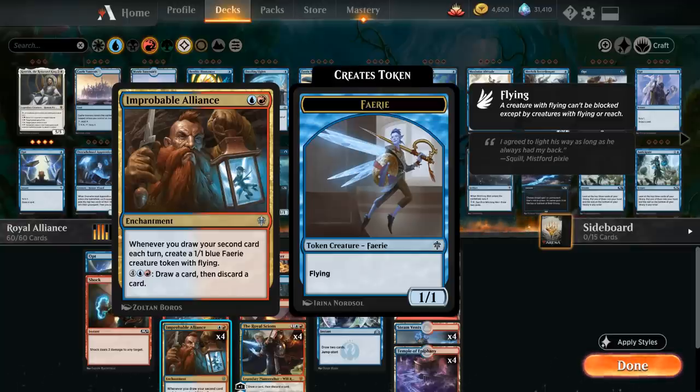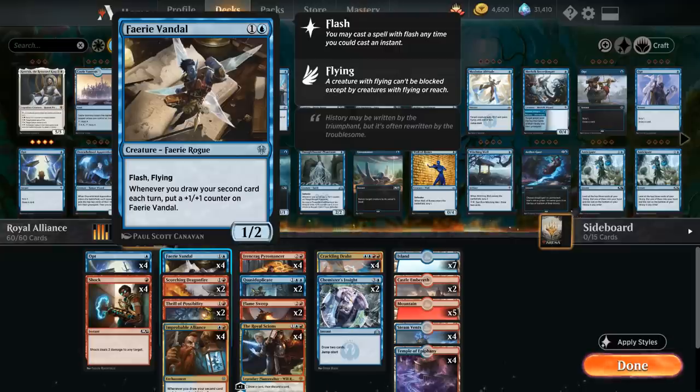Our next payoff card for drawing multiple cards is Fairy Vandal, two mana for a 1/2 with flash and flying. Whenever you draw your second card each turn, put a +1/+1 counter on Fairy Vandal, so it can grow pretty quickly. The fact that we can play it at instant speed plays well with some of the other instants in the deck and can potentially ambush smaller creatures if the opponent doesn't expect the Fairy Vandal to make an appearance.